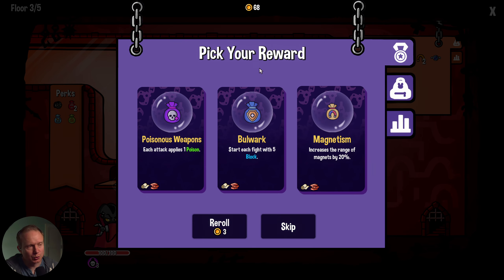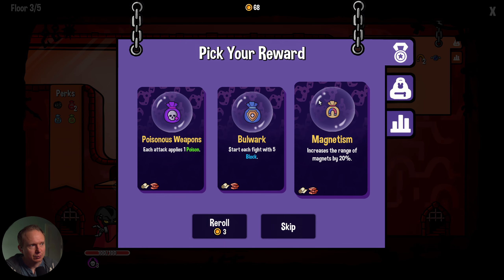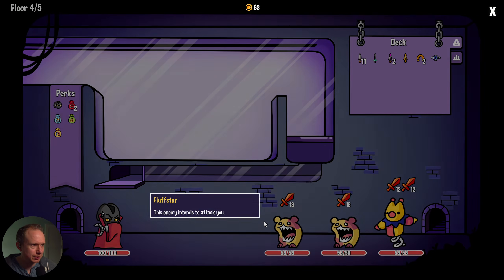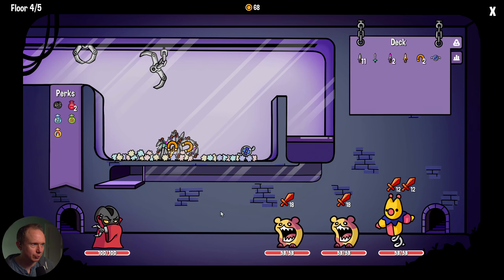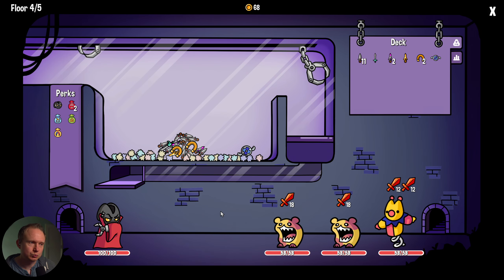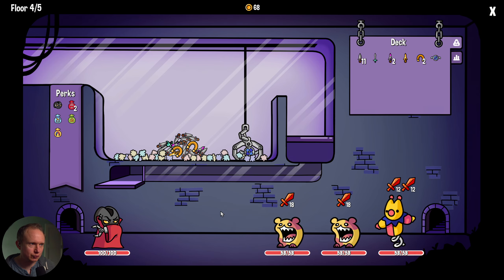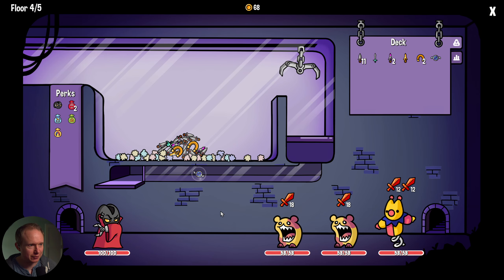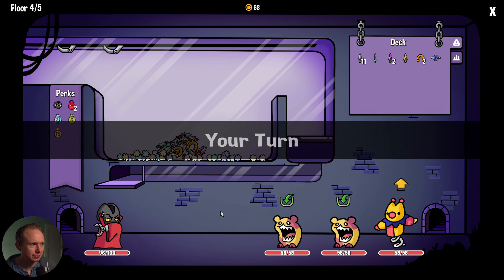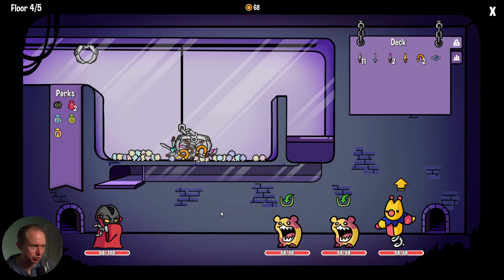Magnetism versus poisonous weapon — this is a slightly hard decision. We don't have contagious venom yet so poisonous isn't doing that much work — I'll take magnetism first. Obviously we want both. This may be controversial but to be on the safe side, since everybody is currently wailing on us, I'm going to grab the holy shield — it's such a good insurance policy.